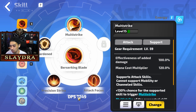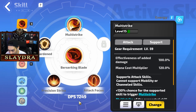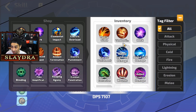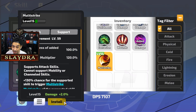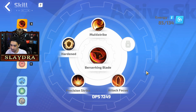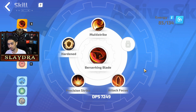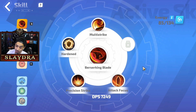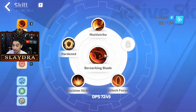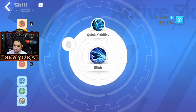Note that multi-strike doesn't show increased DPS in the tooltip, but it actually attacks more times — it may not factor in the stacks since we don't have them active in the menu. The better way to test DPS is on the test dummy in the game. For the main skill I'm running Berserking Blade with those support gems.